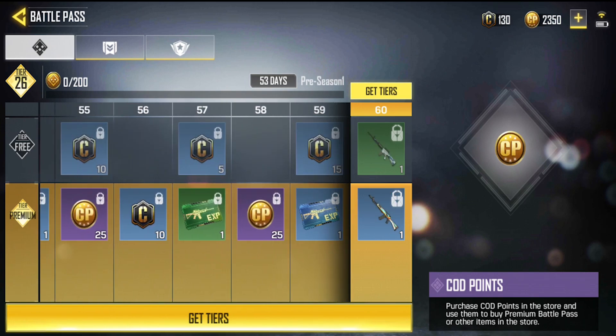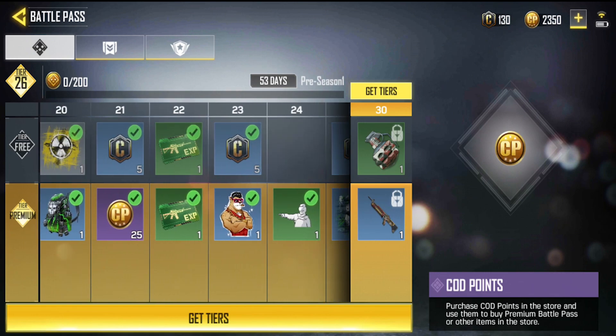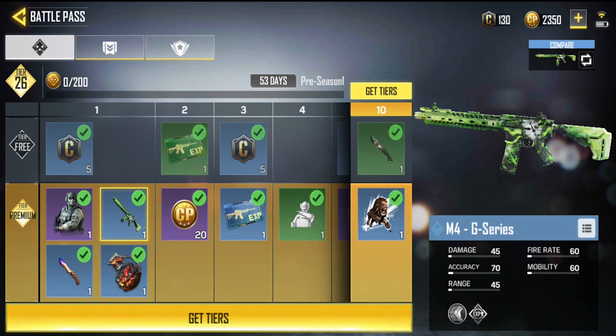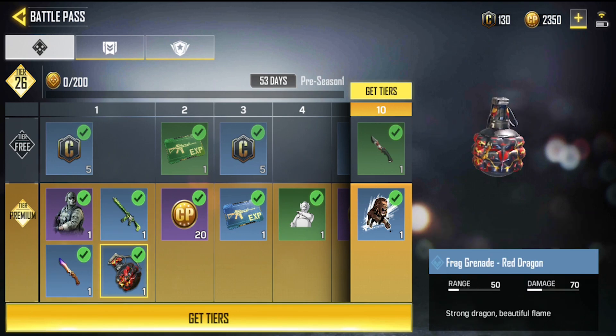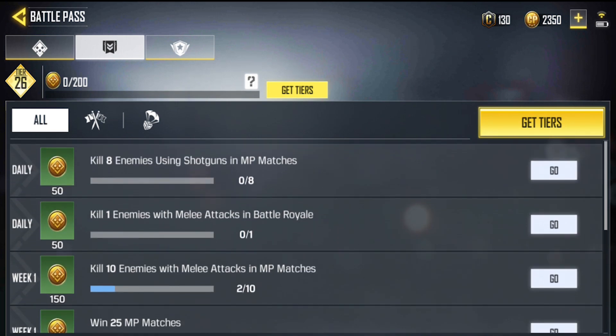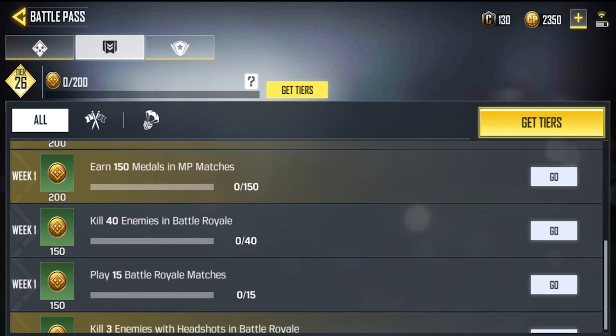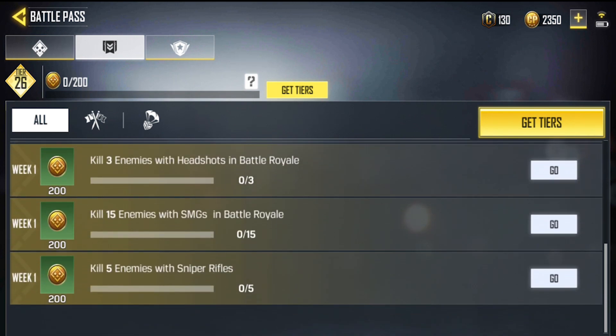A couple of skins not in the normal battle pass are included in the premium plus. You also unlock your knife skin, which is a pretty good concept for COD. You can earn COD Points not only from the battle pass but also through challenges. The first section has daily and weekly challenges — even on the free tier you can do some, but buying the battle pass unlocks additional challenges to earn more COD Points.